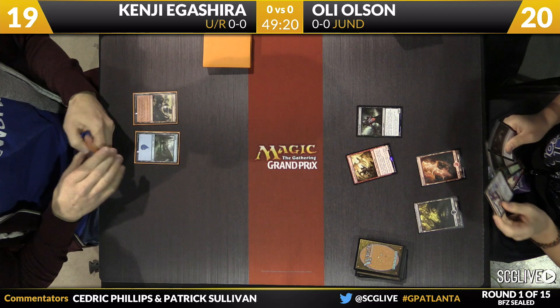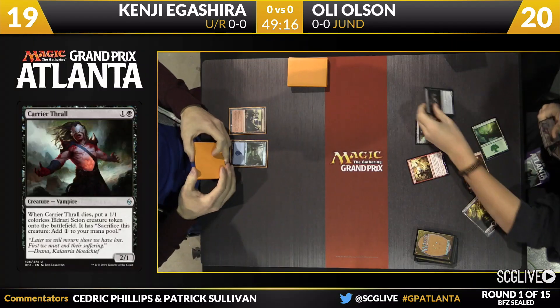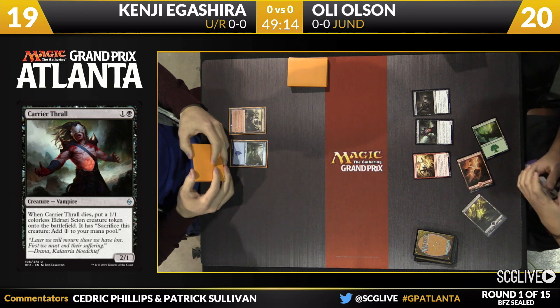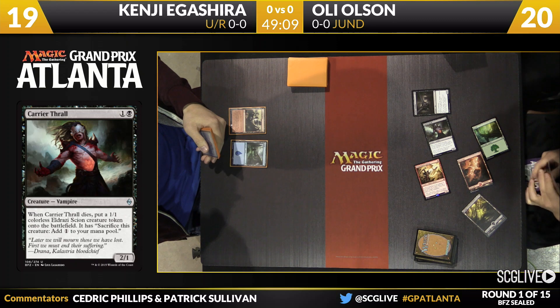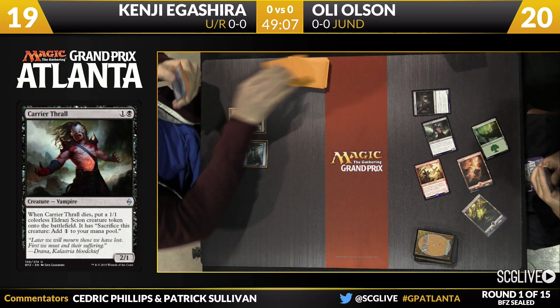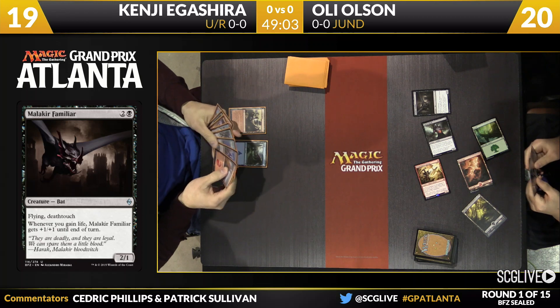Igishira with Justin Nyland, he'll pass the turn back. Olsen — you see his Jund colors here this weekend, he's got all three colors. There's the forest. We'll see some beatdowns here in just a moment. Malik are familiar — a very good curve to start off here for Olsen. Now, one thing to note about this format, typically you don't see beatdowns like this, especially in sealed.